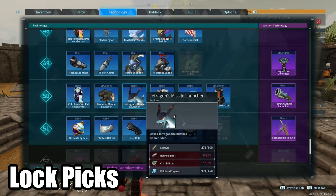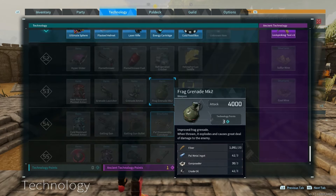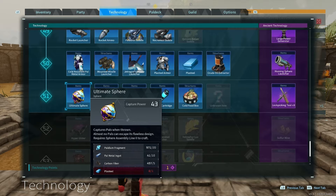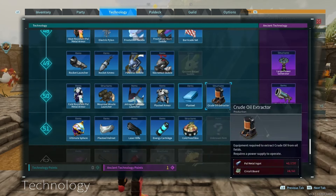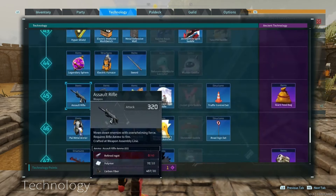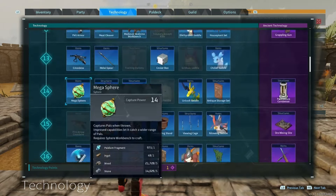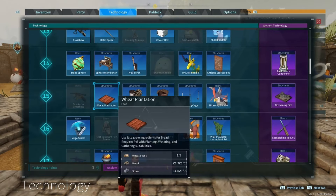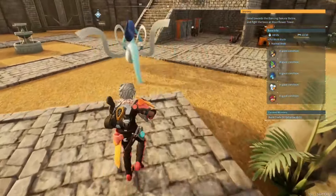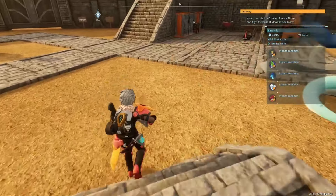50 is no longer the level cap - you can now go to level 55 with a ton of new craftable items, including the new ultimate sphere which is slightly better than a legendary sphere. In your ancient technologies you'll also find something new called a lockpick. You need to unlock lockpick number one first, then work your way down to lockpick number two. Lockpicks can be used in place of a key to open chests when you're missing the required key.